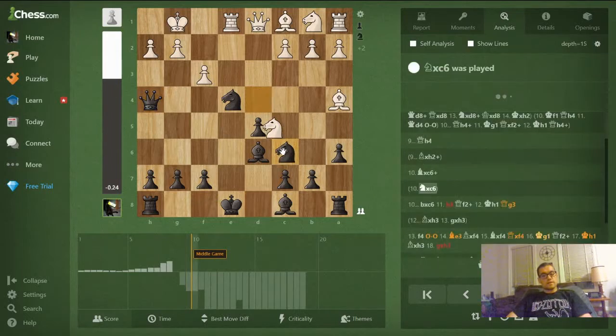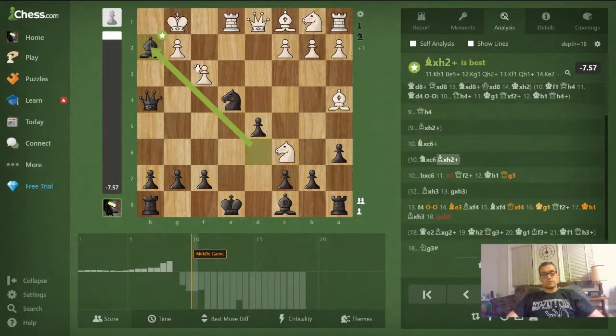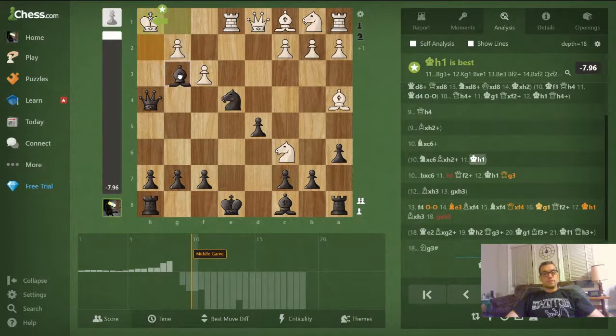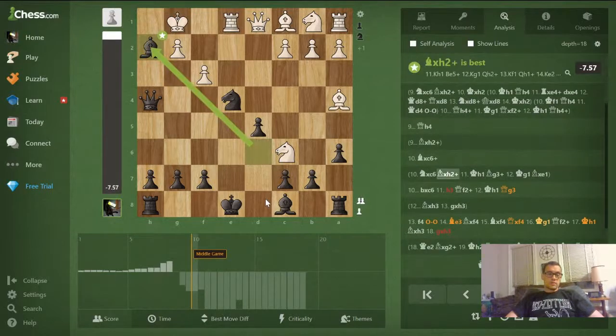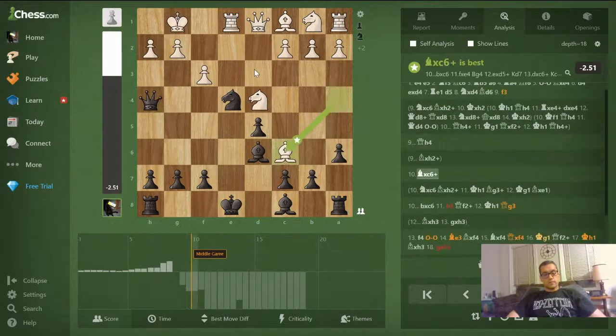White doesn't have time to take with the knight because we're making threats on h2. He's got bishop takes h2, and now the king can go to f1 and get mated on f2, or go to h1 and try to survive. Bishop g3 check, king g1, just take on e1 — black can even ignore the threats on the knight. Instead, I played bishop takes with check, and the computer somehow likes this best.